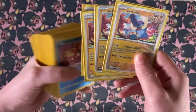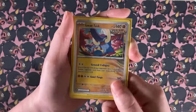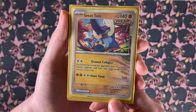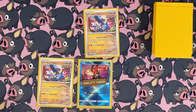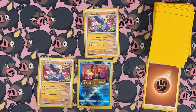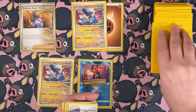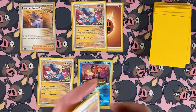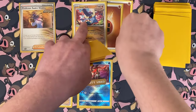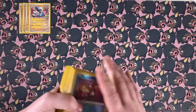We've got ourselves four Great Tusk. Great Tusk is one of the new cards coming out of Temporal Forces that has a really good attack called Ground Collapse, where you discard the top card of your opponent's deck, and if you played an ancient supporter card from your hand, you can discard three more cards — milling four total. You can imagine how that can be a win con on its own.